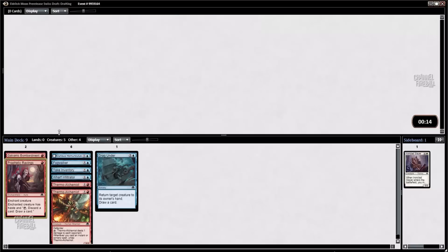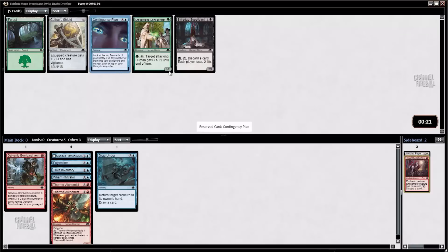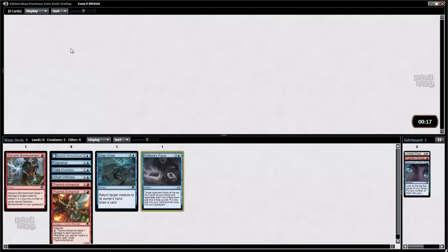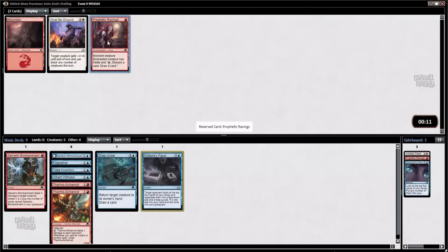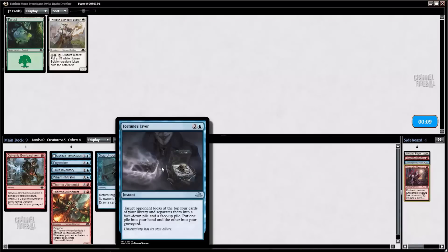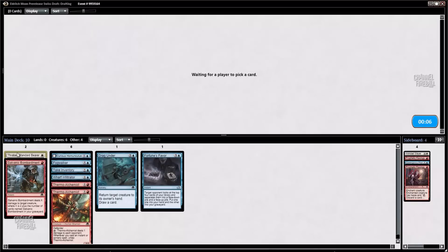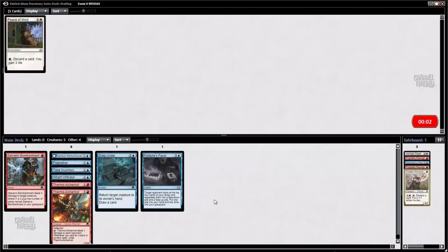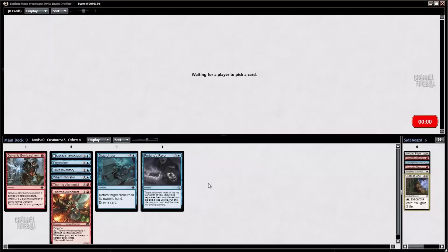Not much really going on here. Maybe we'll play this Fortune's Favor — I have played it and found it kind of mediocre. The other Thermo Alchemist did not come back, though I wasn't necessarily planning on that. Well, we've got a start here. We know what we're trying to do: we want more Drag Unders, more Thermo Alchemists, and just other ways to cheat in incidental damage. I think we'll be set.